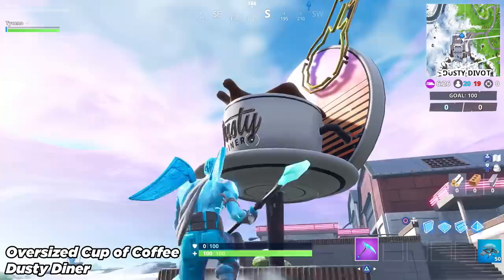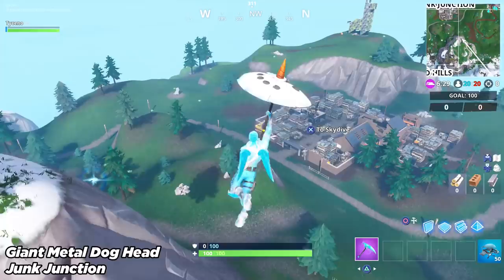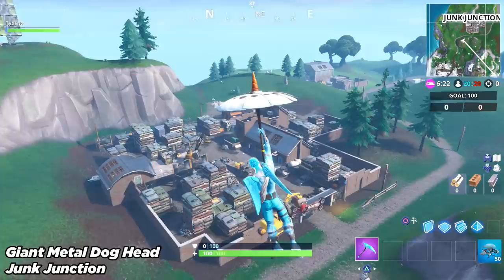There you go — that is a nice view of the coffee cup right there. And with that we can move on to stage number three, the final stage, which is a giant metal dog head. You will find this at Junk Junction, ladies and gentlemen. Head over to Junk Junction in the top left corner of the map and at the front right here.